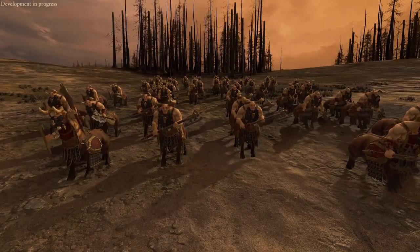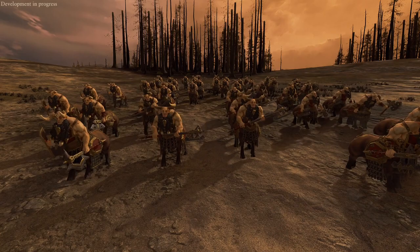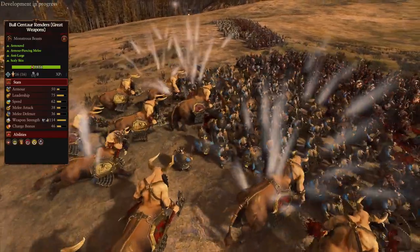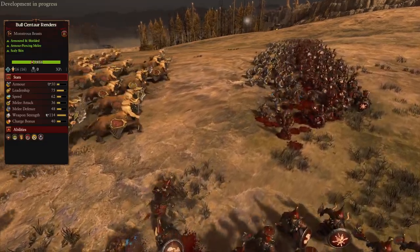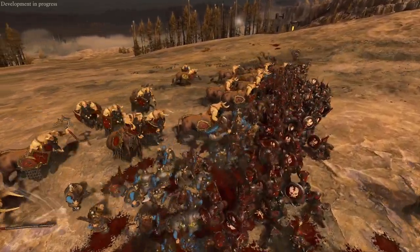Let's move on to some close combat units. The Bull Centaurs are another iconic Chaos Dwarf unit and an extremely good cavalry unit. They're very versatile since they come with dual axes that shred infantry, great weapons for really good anti-large, and shielded variants for extra defense, but they still do really good damage, so they work well as a very tanky generalist. All of these variants work very well in their roles and can counter almost anything.